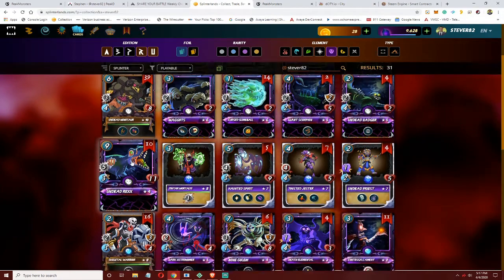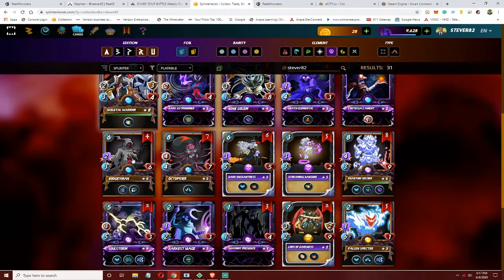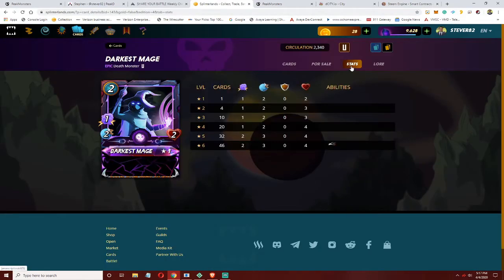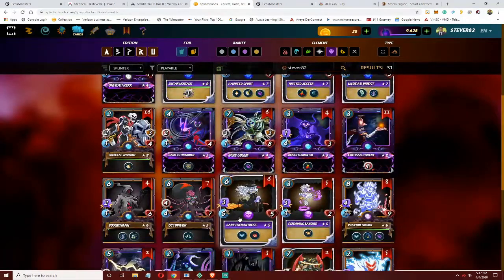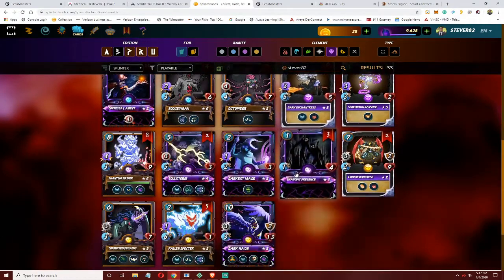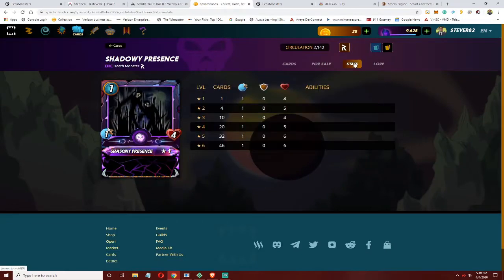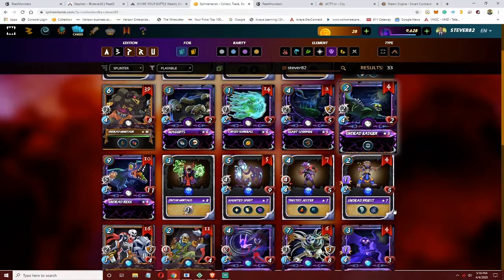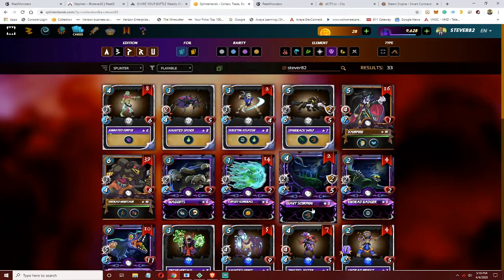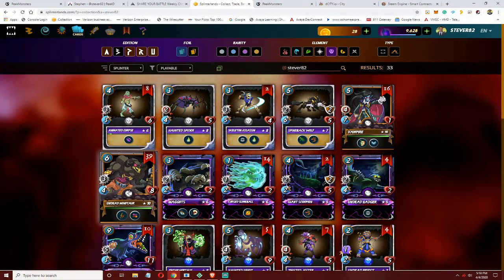That's a bigger deal because the Death team has a shortage of healers. In the Alpha set there isn't a back-row healer, and in the Untamed set I don't believe there is one either — except for the promo cards. There's the Corrupted Pegasus. So the only cards in the Death set with healing that I'm aware of are the Haunted Spirit's self-heal and the heal on the Corrupted Pegasus.